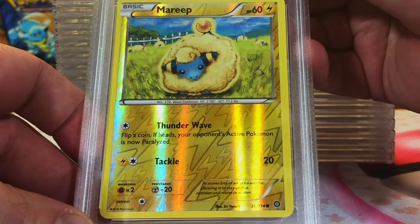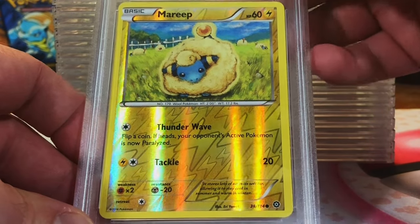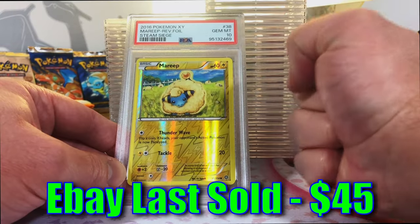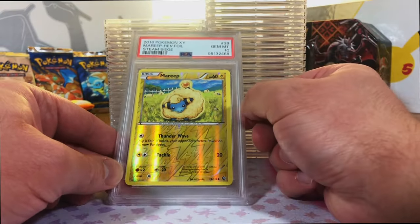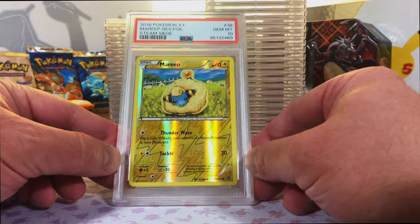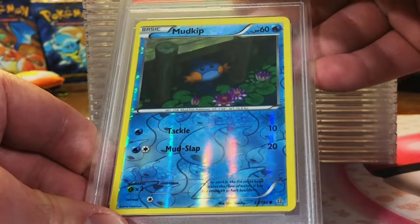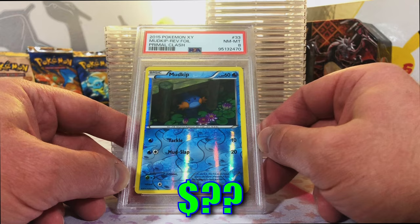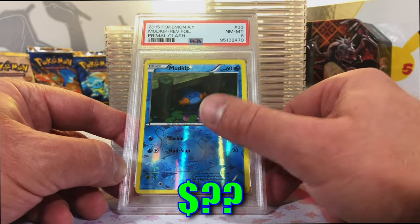Mareep Reverse Holo Common from Steam Siege. This one's a 9, I think. Gem Mint 10, nice - second one of the day. May not impress a lot of people, but I'm psyched about it. Let's get more of those nice 10s. Mudkip Reverse Holo Common from Primal Clash. I think this one's an 8. Near Mint 8, very nice. Like the Mudkip.